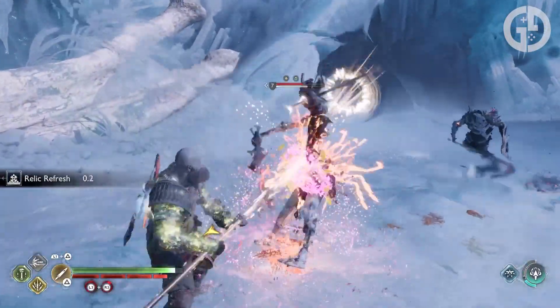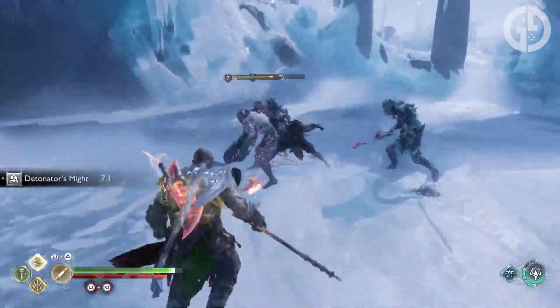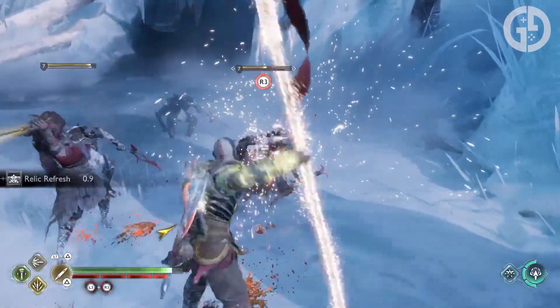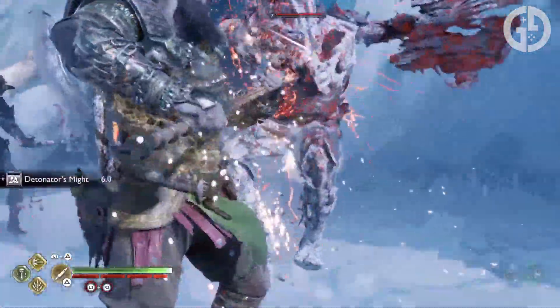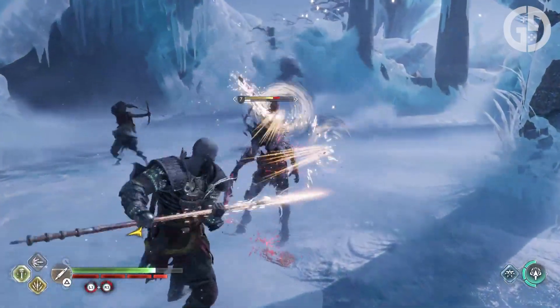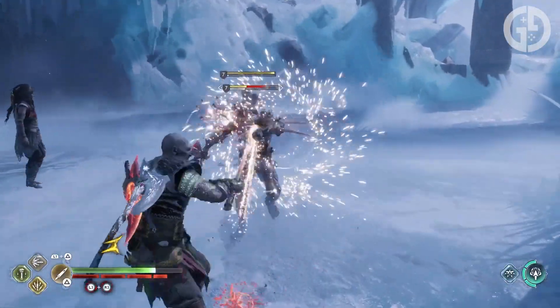For your spear, the Light Runic attack slot we'd recommend is Thrust of a Thousand Soldiers. Using this ability will hurl Kratos into a flurry of stabs with Draupnir, which embeds explosive spears into any enemies you hit with it. At its base level, Thrust of a Thousand Soldiers does normal runic and stun damage to enemies, so it's a fantastic all-round ability.